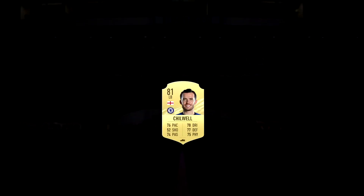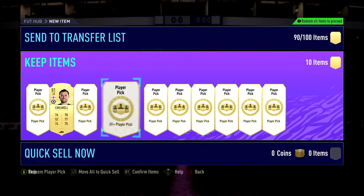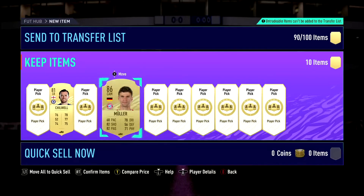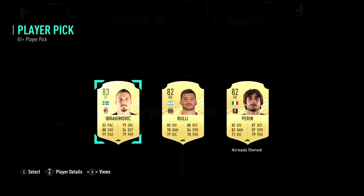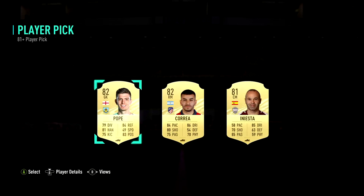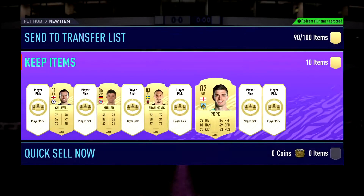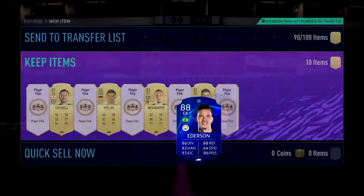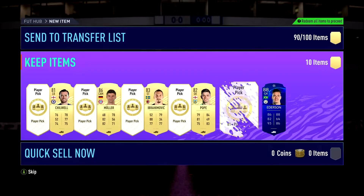That one's obviously just awful. Oh - we get a Muller! That's ideal. We're taking the Ibra - still a baller. I will take Pope. This ain't gonna be the best... okay we got an Ederson! So far a Muller and an Ederson - it's not bad.